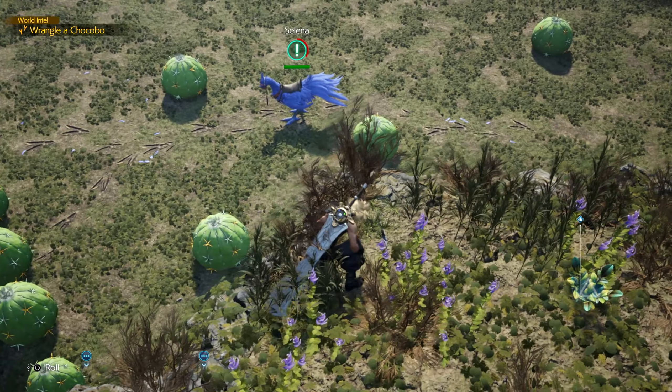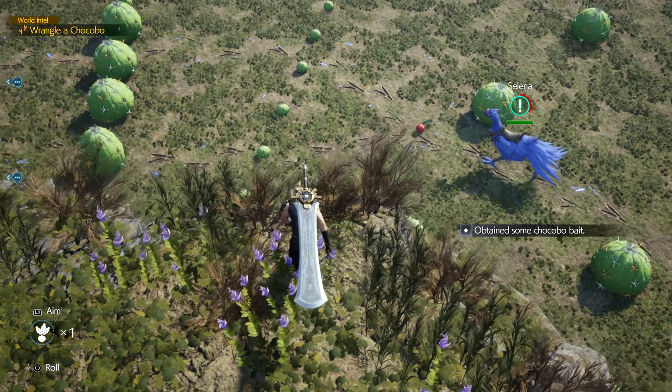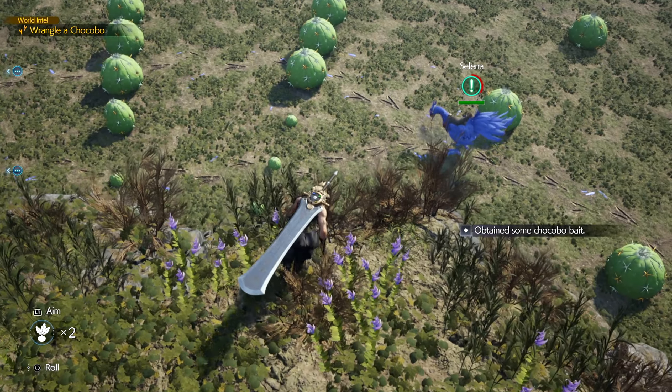Until you spot the colored Chocobo down below that's named Selena. To get this Chocobo you'll need to throw the bait a little in front of the blue Chocobo — or Lavender, or whatever color it is — so it navigates to the high grass where Cloud will be able to hide in it and jump out and catch it.